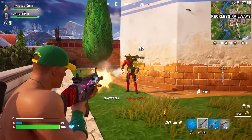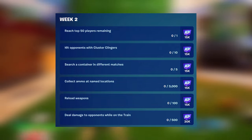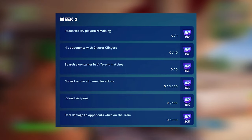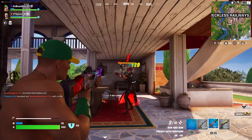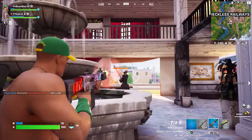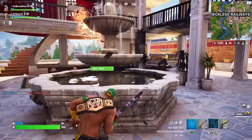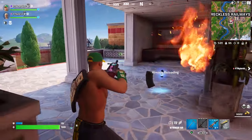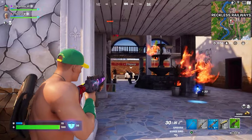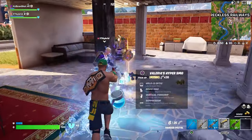The Week 2 quests are now out: reach top 50 players remaining, hit opponents with cluster clingers, search containers in different matches, collect ammo at named locations, reload weapons, and deal damage to opponents while on the train. These aren't too difficult and can usually be completed in a few hours. The ammo collection might take a bit since it's 3,000 ammo, but they're all very doable.